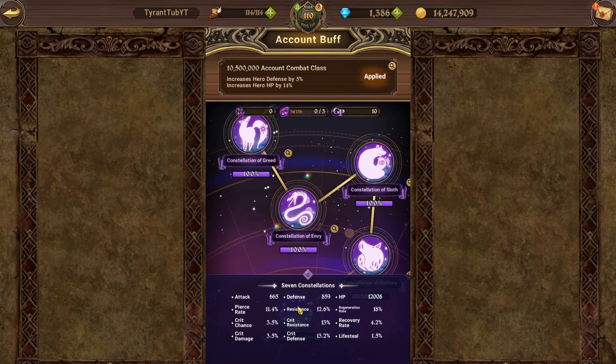A brand new player can stop playing the game and whale, but their substats will still not be better than someone like me who's been playing for a long time. Due to the constellation system rewarding players who've been playing for a longer time. It also rewards whales who've been playing for a long time, but it doesn't reward newer players or newer whales — only older players and older whales. Which is kind of good — it's sort of like a loyalty system.